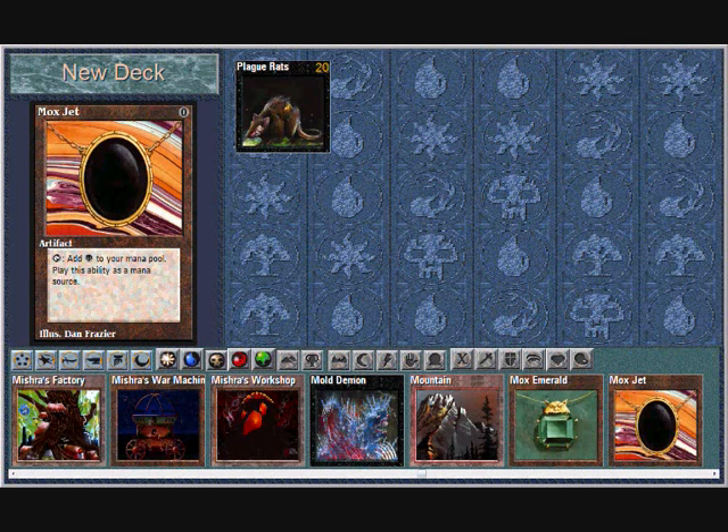We'll also have some Mox Jets in there, because there's no point having land when you can just use them. Let's go with 20 again.